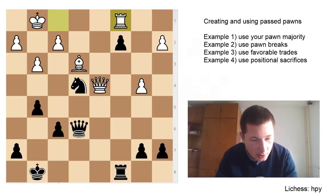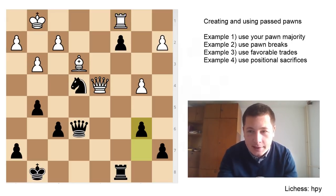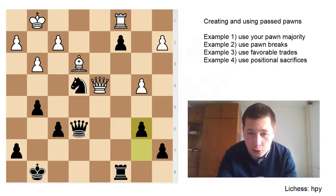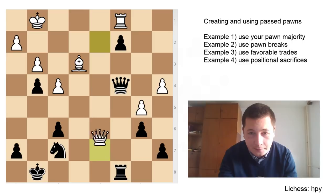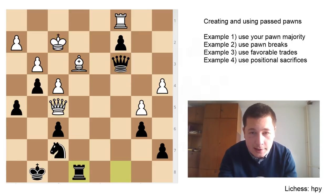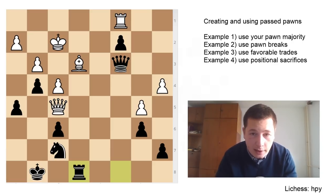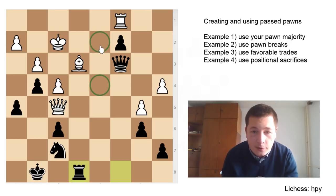Blockade your opponent's passed pawn much sooner than it reaches the second or seventh rank. Karpov realized he had a huge winning advantage, improved all his pieces, and in this position Viktor Korchnoi resigned. You can't take the pawn because the bishop is hanging and the bishop has no squares — if it goes to d4, queen takes; if it goes to d7, queen takes and everything falls apart.